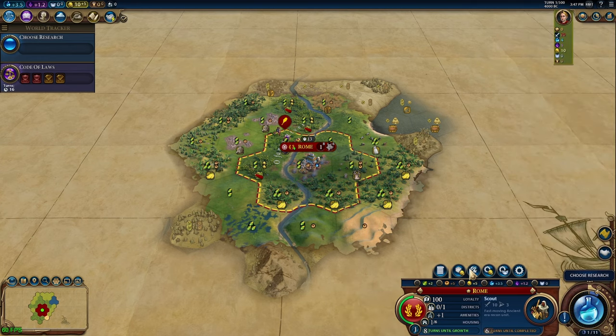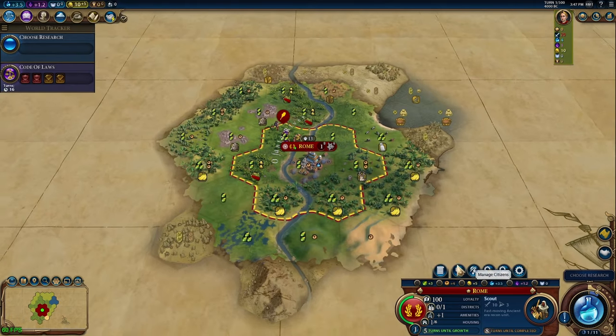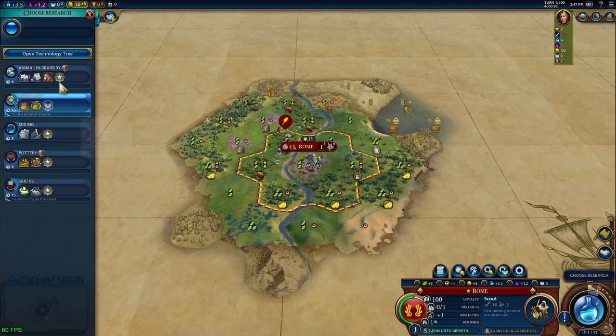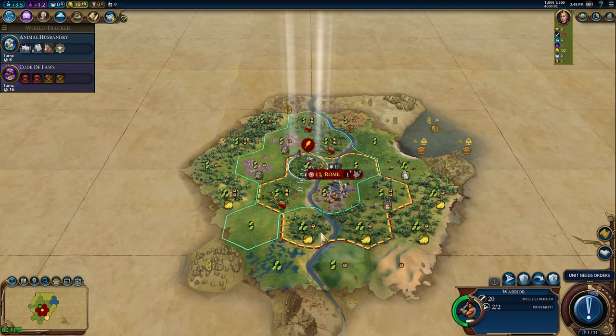In the right situation a granary can be a decent idea, however definitely not in the early game. The production cost far outweighs the benefit until you get to the mid game, where that production cost isn't such a significant amount anymore because you're producing that much more. You're way better off cranking out settlers to expand fast, building up your army, or working on the districts crucial to winning.